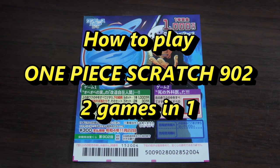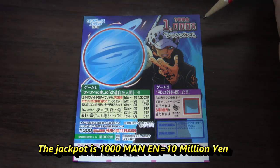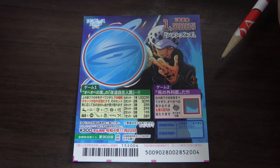Hello, my lottery friends! It's James in Japan. It is October 23rd, 2021. You're looking at a new Japanese scratch ticket called One Piece Scratch Low 3. The jackpot is Senman-en and a ticket costs 300 yen. There are two games in one.